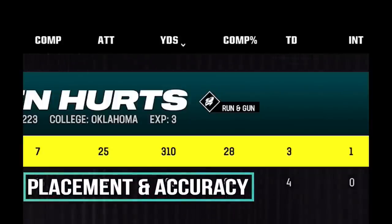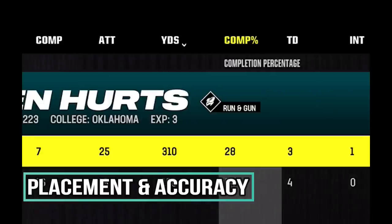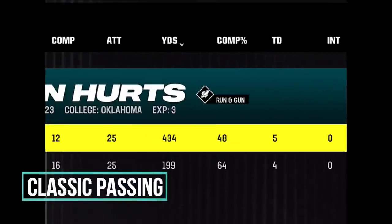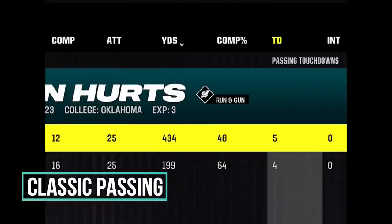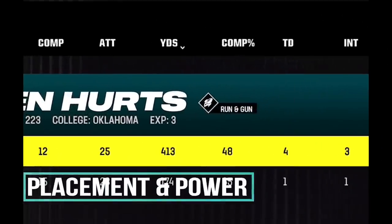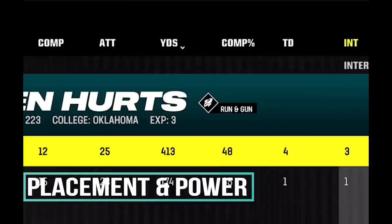That was a doozy for Placement and Accuracy. We have only seven completions — lowest completion percentage by far at 28%. Three touchdowns, which was the least, and the least amount of yards. Honestly, there's really no comparing to Classic. Classic had the highest completion percentage — tied with Placement and Accuracy — but also the most touchdowns, the most yards, and the best touchdown-interception ratio. Placement and Accuracy tied for first in completion percentage but had the most interceptions with three, so the worst TD-INT ratio. I'm surprised to say it, but Classic won — easily. It felt like the game was on Rookie when I was playing with Classic.